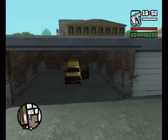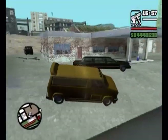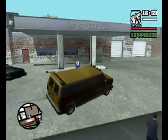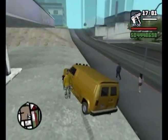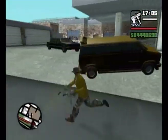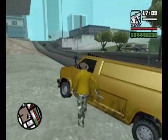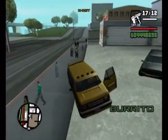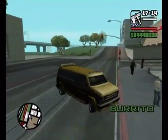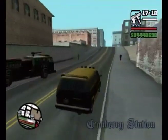Yellow Burrito cannot be modded at all, so it's a completely unique colour. Transfender will not mod it. And this was the van that Mike Torino was in, which is quite cool. So the stretch was from the Ice Cold Killer mission, and this was from the Mike Torino mission. I'm just going to use the burrito to get to the next garage, because the next garage is very close, and the burrito's a good van anyway.